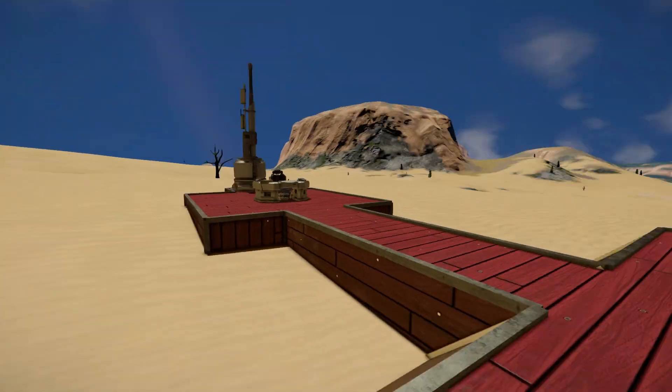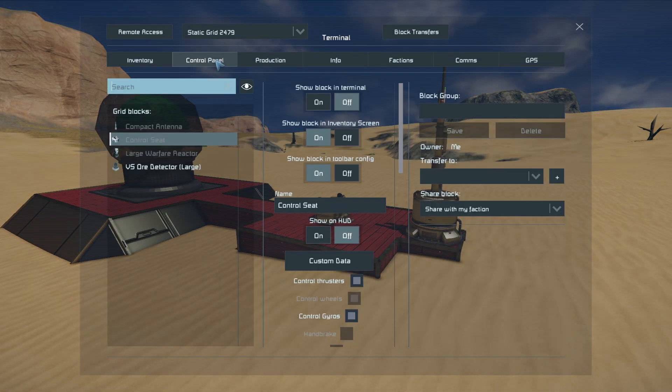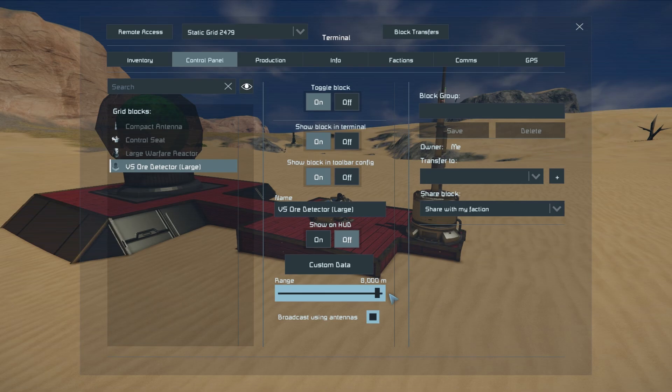What we'll do now is grab hold of my character, come all the way around over this very convenient chair, hop inside, open up the control panel, and here we are. The VS ore detector has got the bar down here to control the range, where we can go down to one meter, and then all the way up to 8,000.